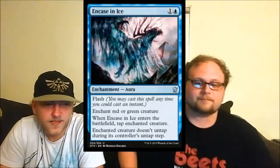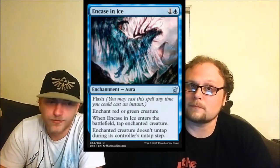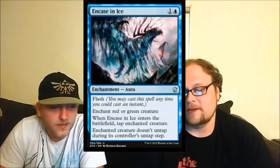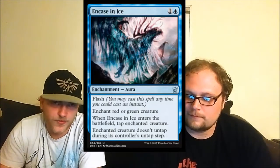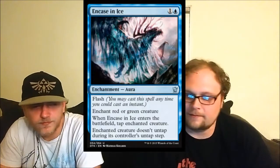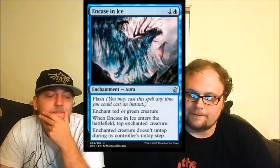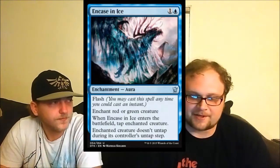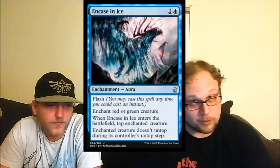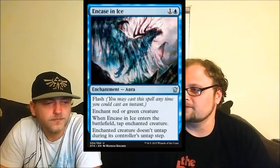Encase in Ice — nice little flash here. It's more color hate targeting red and green, which is typical from blue, as we saw with Tidebinder Mage. When it enters the battlefield, tap target creature and it doesn't untap during its controller's untap step. The flash is the best thing about it. If it didn't have flash it'd still be acceptable, but the flash is so good. It probably has less chance of sideboard play in Standard than some others, but it's more than fine.